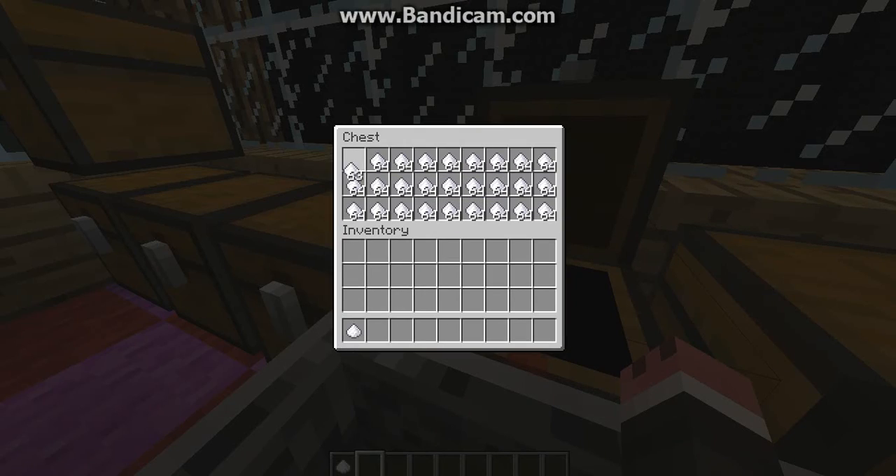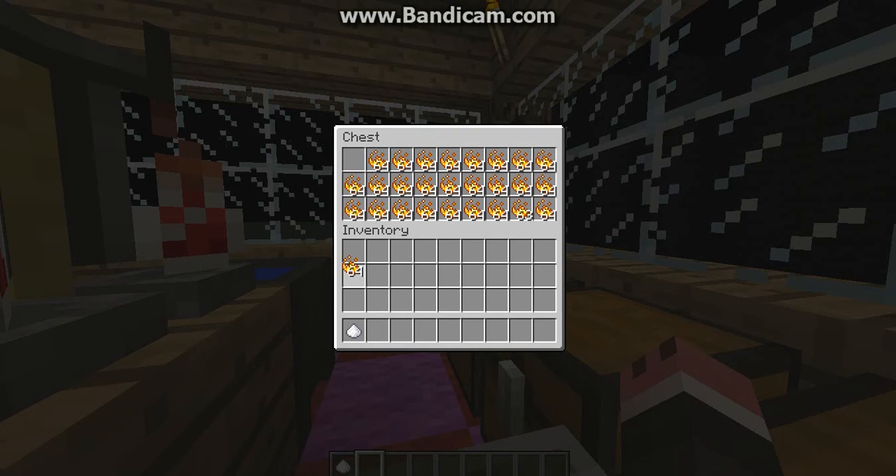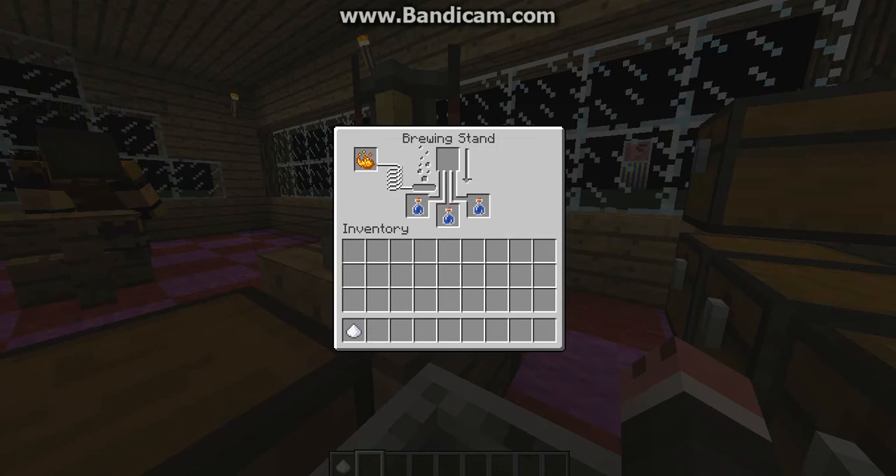Everyone get your three awkward potions, your sugar, and one blaze powder, because they updated it. Now you need one blaze powder for every time you heat a brewing stand. You get blaze powder from killing blazes and sugar from sugarcane.